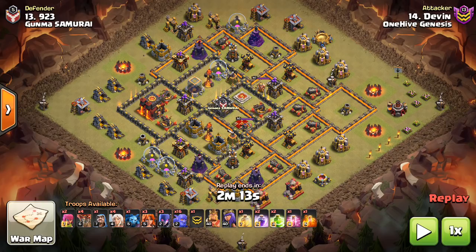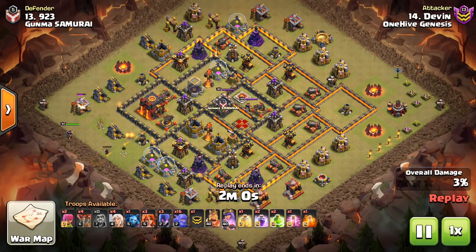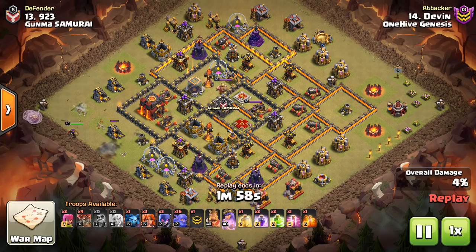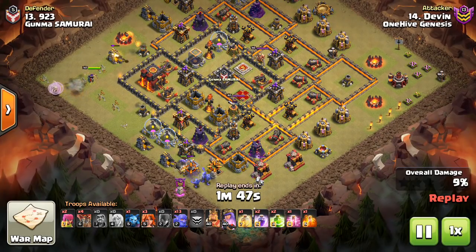It is the Witch Bowler composition, and it has lots of variations, but the idea is you're sending a Bowler Kill Squad through the middle of the base, gonna use most of your spells there, then you're gonna either use a Queen Walk or Witches along the outside. Basically, you're cleaning up the sides of the base as you go through the middle. It's kind of like a Miner attack in that it's an entire wave of troops going through the base simultaneously. There's not really any defensive targeting troops besides a couple of Loons or Hogs if you bring them — similar to Miners, but it's a different type of attack.